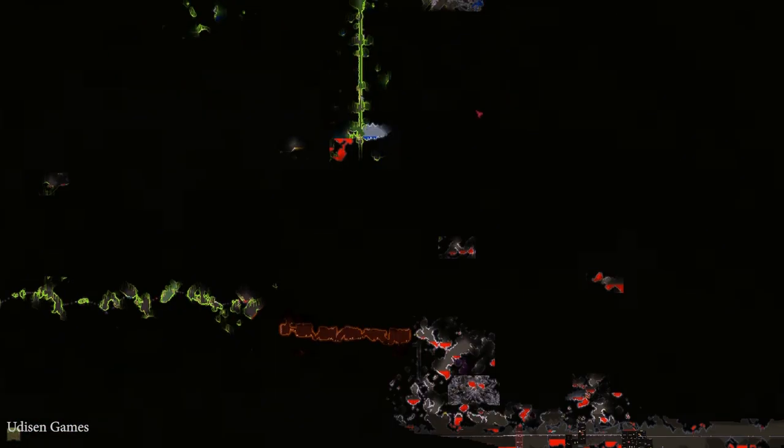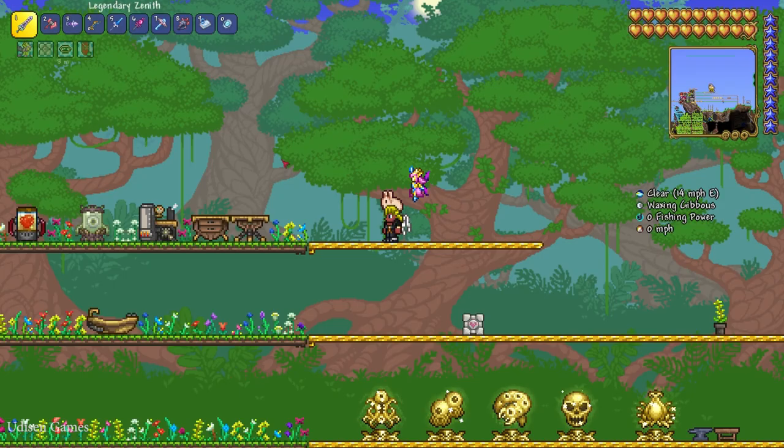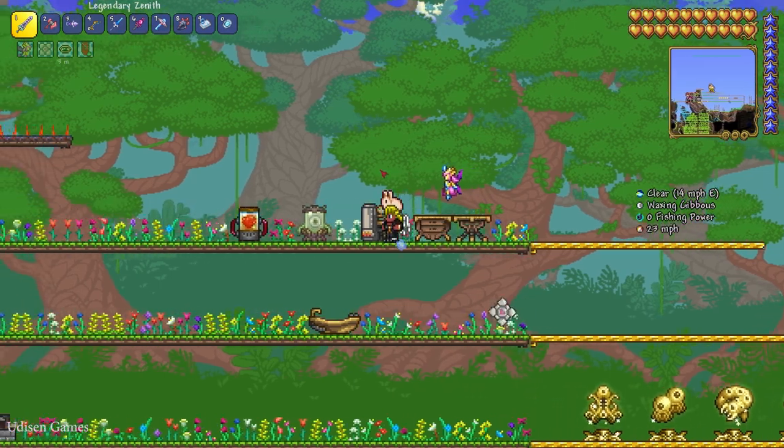You must go into the underground world and kill the Wall of Flesh to turn your world into hard mode. If you already killed the Wall of Flesh, skip this step.